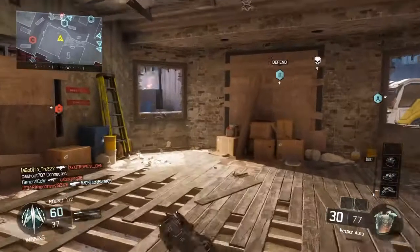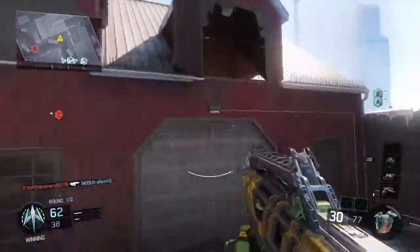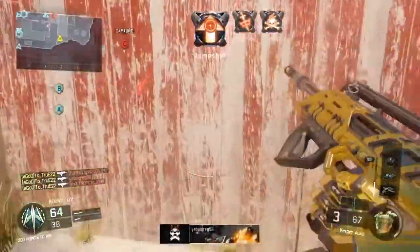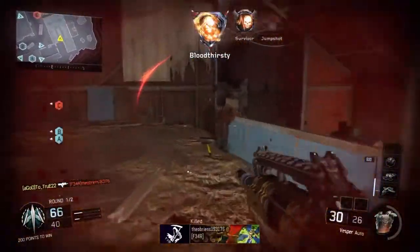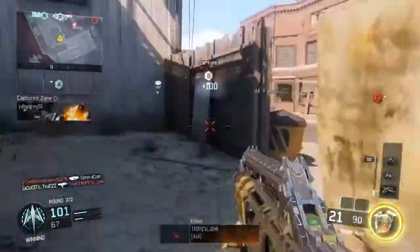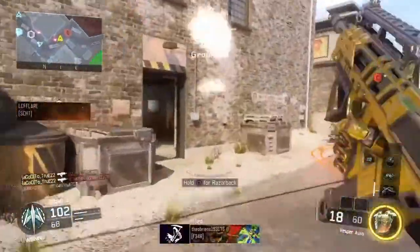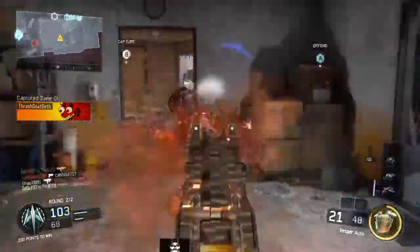For number 2 I have the Vesper. The Vesper is the fastest fire rate submachine gun in the game — this gun is absolutely a massacre if you want to keep it to close quarter fights. This is the gun to use. I run quickdraw, grip, and fast mags. Quickdraw is for when I'm running around really fast and I want to snap up and get my sights on the opponent, and grip is to keep the sights on the opponent when I'm shooting because it has a good amount of recoil.